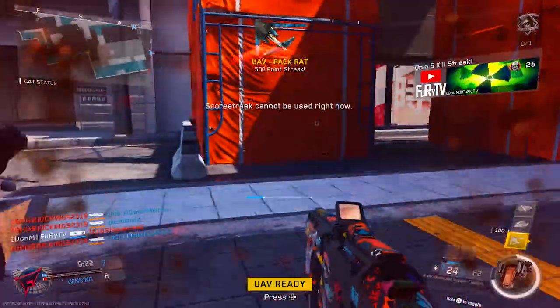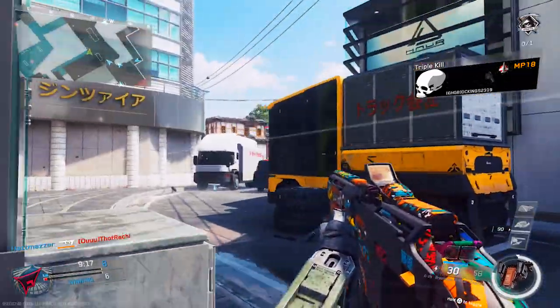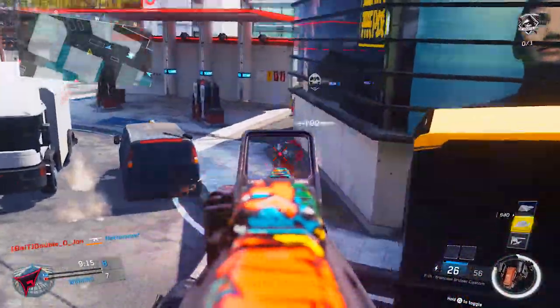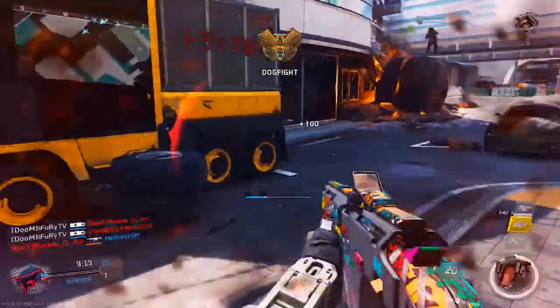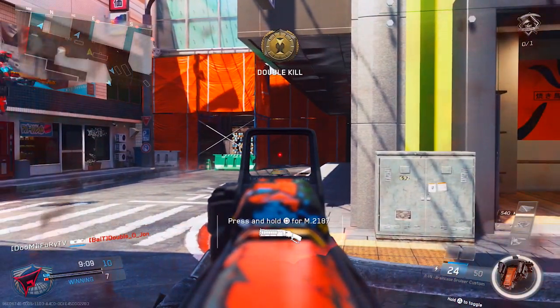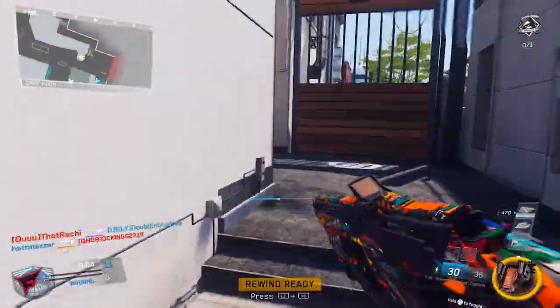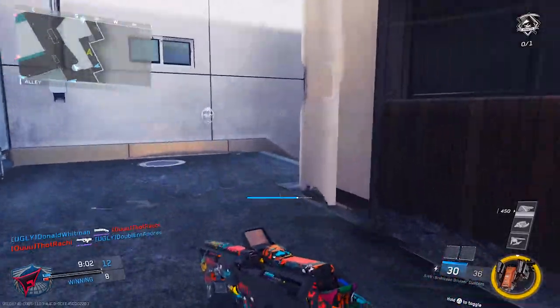Oh, you almost got me — I ain't gonna lie, you almost finessed me. Oh there's a guy in front — another one, got him. Who's next? Guy coming from here — yep, oh, you're so easy to read, so easy to read. I'm gonna go around, let me get around here.